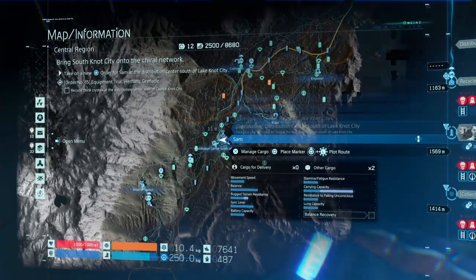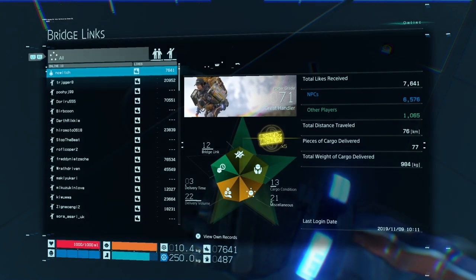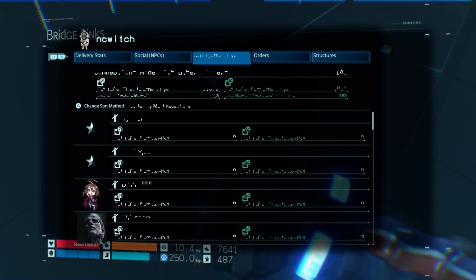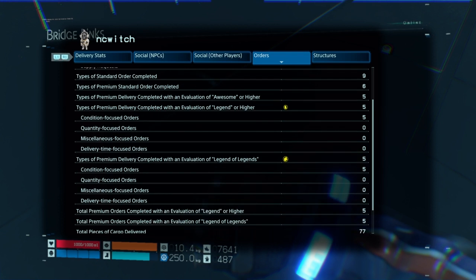If you want to check your progress at any time for how many you have, press the Options button. Go to Bridge Links near the bottom, and you can see your name as well as people on your friends list and people you've interacted with. Go all the way over to Orders, and it will tell you the types of premium deliveries you've completed and how many you have with a Legend Rank.